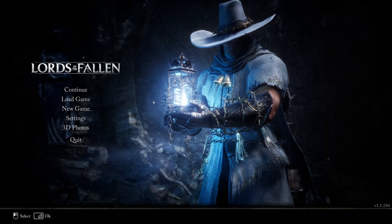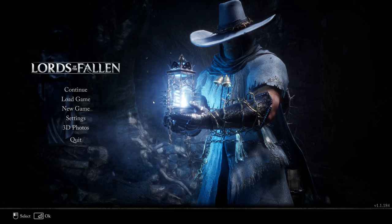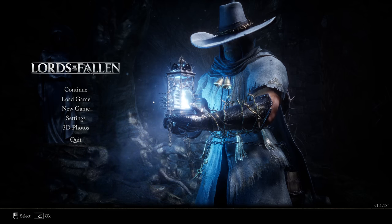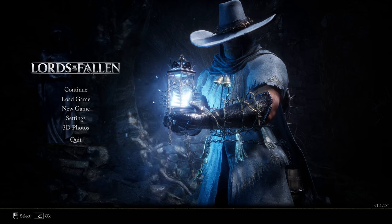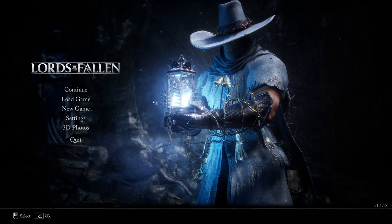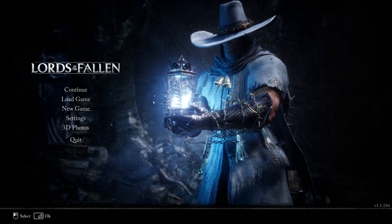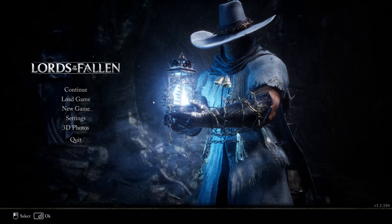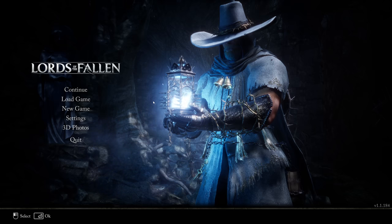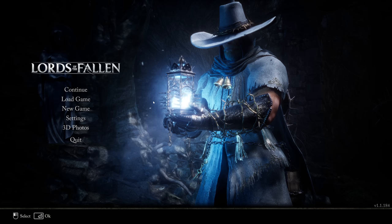Typically with these walkthroughs I aim to obtain all trophies, or a platinum if you will, and while that is also going to be the goal of this series, there are quite a few items that you're going to need to set aside time and farm for to obtain all trophies in this game. So while the walkthrough will go through everything you need to do to obtain that platinum, similar to the Dark Souls 3 walkthrough, you're going to end up having to spend time to farm up some stuff. I want people to be aware of that in advance.